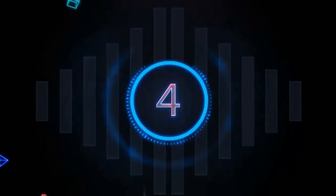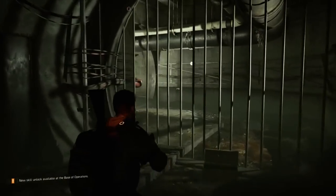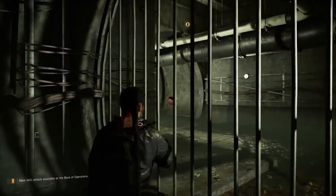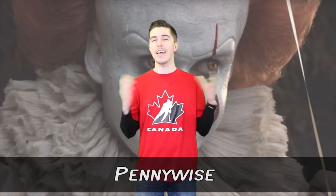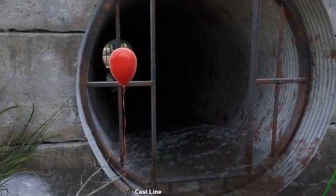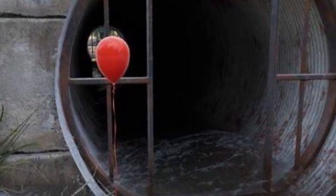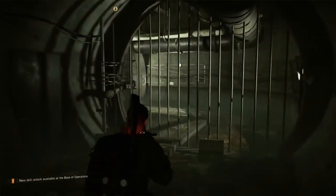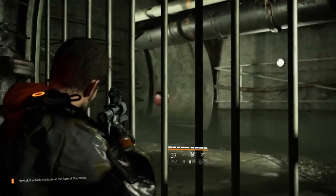In at number 4: Pennywise. Ubisoft has shown an obsession with the Stephen King character Pennywise the clown. Even in Far Cry 5 they placed red balloons around the map for players to find, in reference to the movie It. Well, those red balloons have made their way into Division 2 as well. Near West Pontiac Park you can find a location to the sewers — climb down, jog through the tunnels, and inside you will find a red balloon on the other side of some gates.